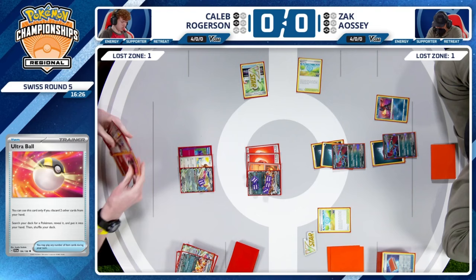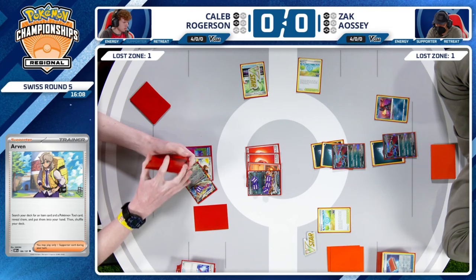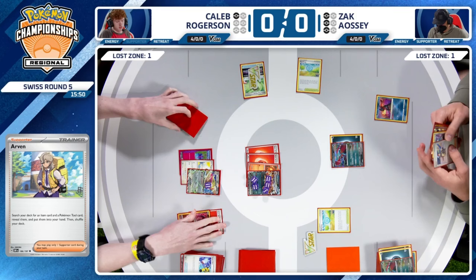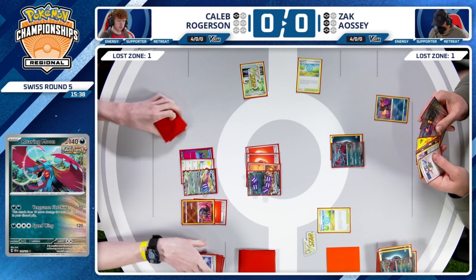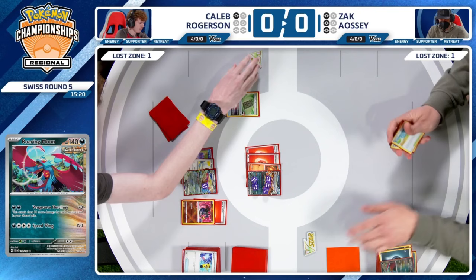Zac realizing that's the only way to continue to present threats is to not take the knockout here. But it leaves Caleb this window, and this should be somewhat of a checkmate scenario. That Radiant Charizard — a great single prize attacker — just being able to find these last two knockouts. And with this Charizard EX in the active, that's one. That Radiant Charizard, that's number two. We're just over 16 minutes left in this match, and you have to think this is going to tend to go heavily towards Caleb. You have two prize cards remaining — you take this knockout. Radiant Charizard cleans up whatever's left over.